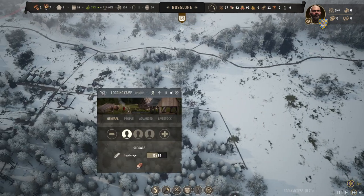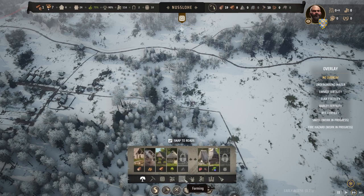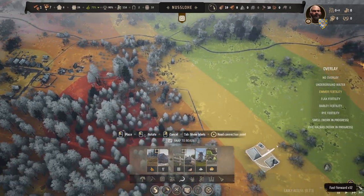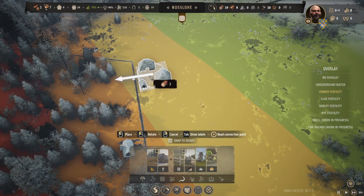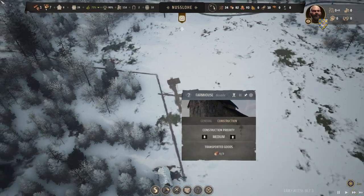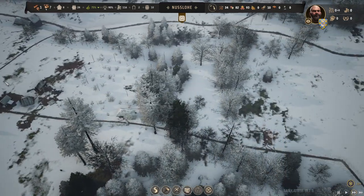What's our current log situation? We have 15 — I think that's enough. So we're going to come over here. The farmhouse only needs three logs, so we'll put that here and they'll come over and build the farmhouse.